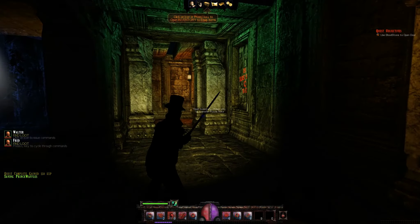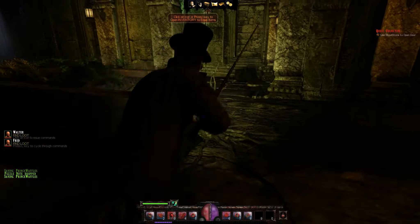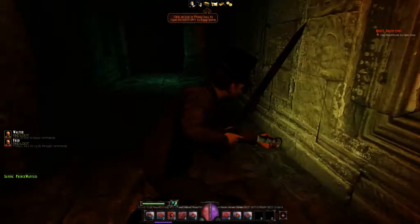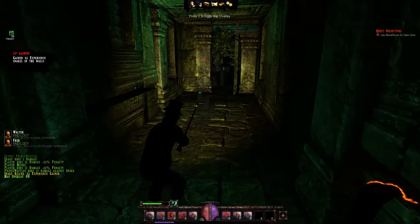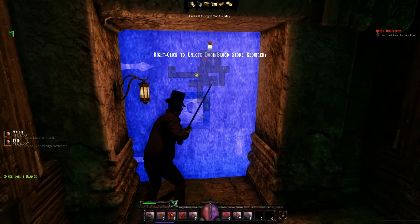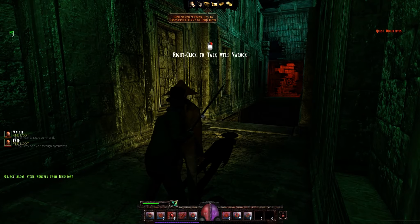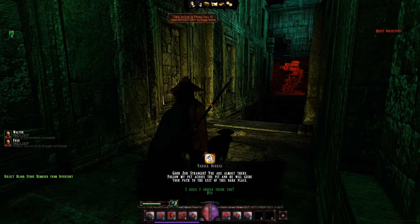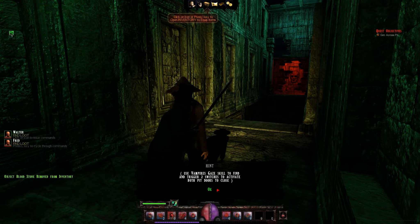Use bloodstone to open door. I want to know what this over here is, but I'll find out. I can exit without the secret vision — thank you. Let's check the map. Open this door. Varrock — good job, stranger. You are almost there. Follow my pet across the pit and you will guide your pet. Hint: use Vampire Gaze to use Final Trigger 2 switches to activate both pit doors to close.